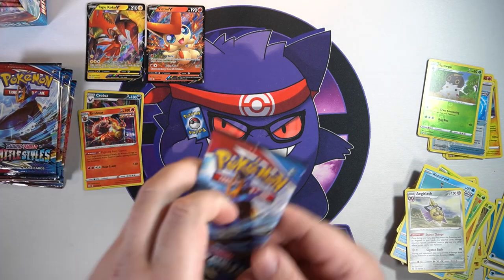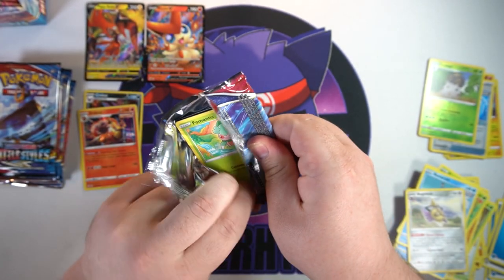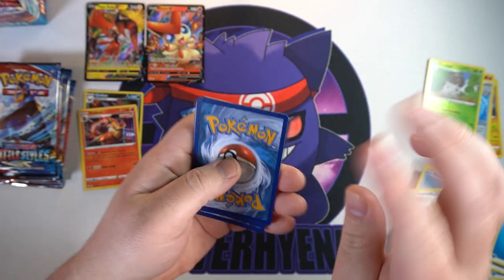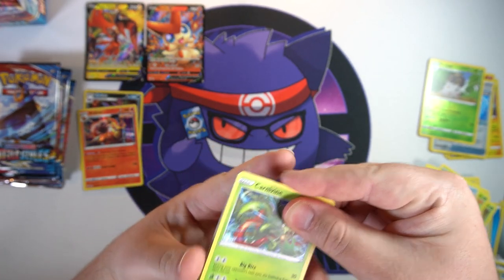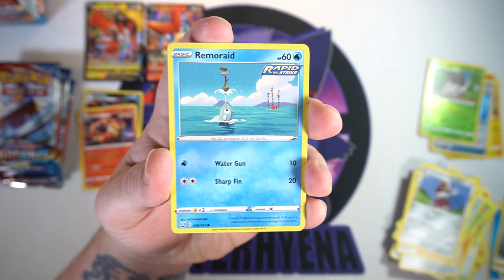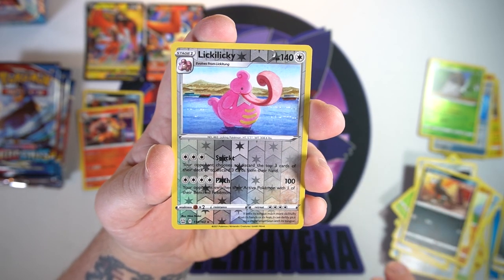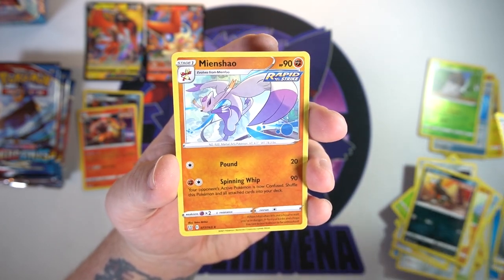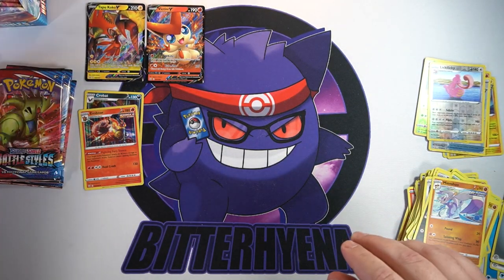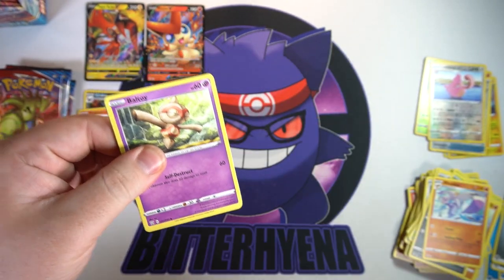Six packs left — already halfway through. Next one up, Empoleon pack. I am hoping for at least one alt-art or hyper rare or a good full-art trainer — I'd be happy with that. I've seen a lot of people getting crazy hits from these boxes, so that would be nice. I do believe this is still a first print run box too, so who knows. We got Pawniard, Houndour, a reverse Liepard, another reverse rare, and Mienshao.